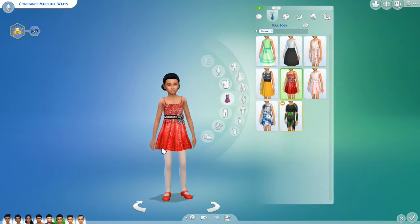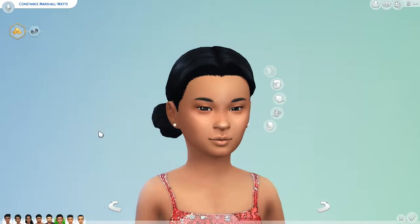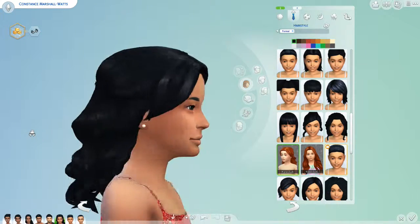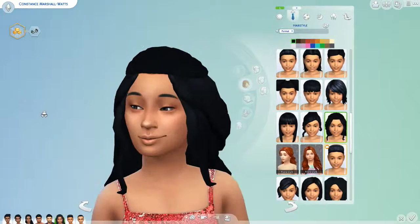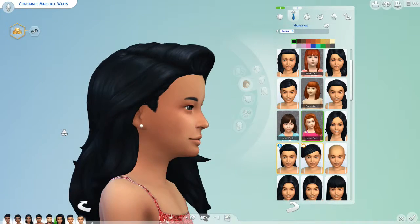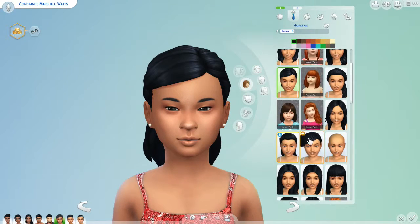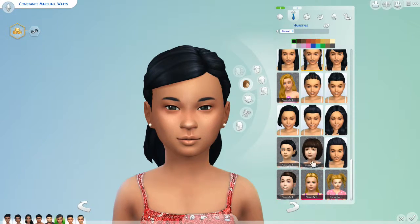For her formalwear, this is an adorable little sparkly dress. She has her mama's hair with big curls. I'm looking for an updo - I wish somebody had converted the updos from Luxury Party Stuff to kids.